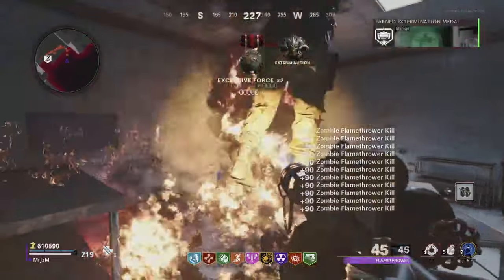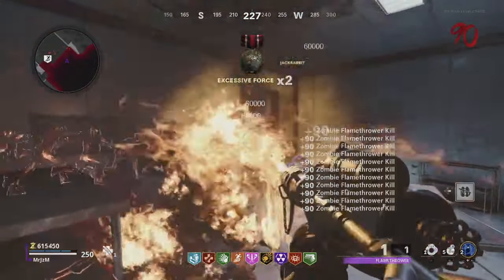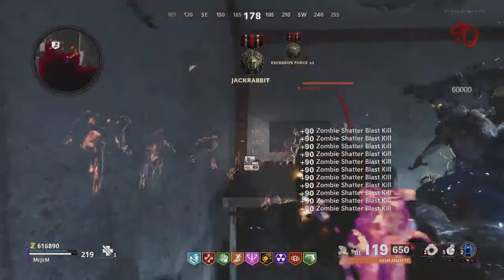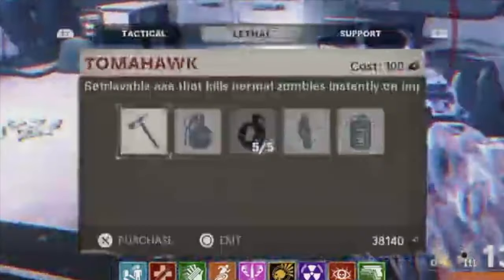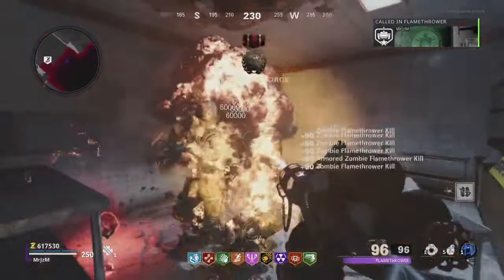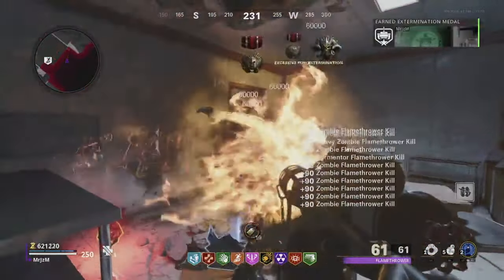All the zombies that are approaching you should die instantly, as you see here in the footage. Once the Flamethrower is about to run out, switch to your Shatter Blast weapon, shoot Shatter Blast, then you're going to turn to the left and activate your Aethershroud. This Aethershroud activation will teleport you through the wall. After that, you can jump through the window in front of you, run up to the crafting table, restock on a new Flamethrower, run back around into the same room, and repeat. It is as simple as that. I'm going to leave the footage playing so you can see me do it one more time. Basically, the strategy is you repeating these exact steps over and over again.